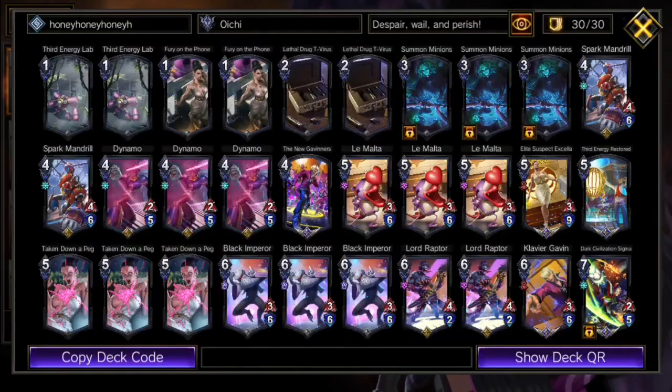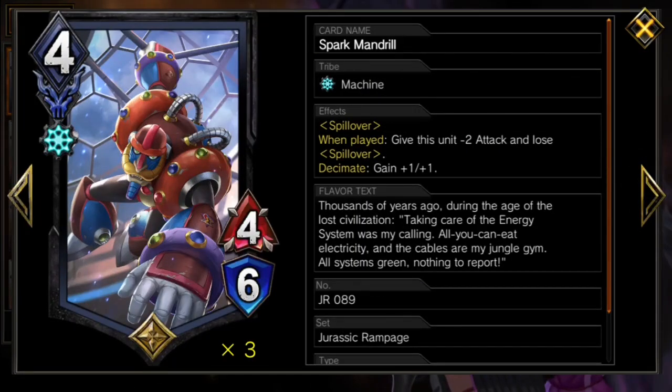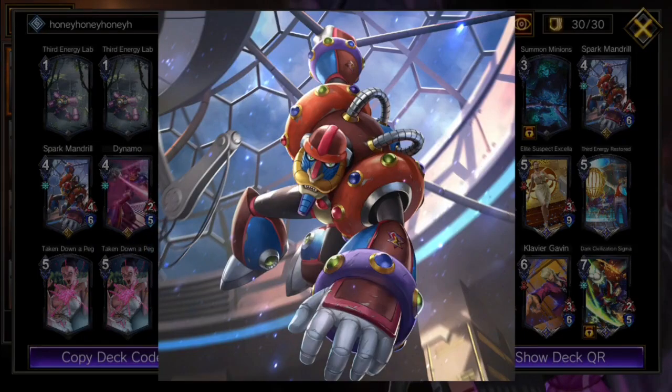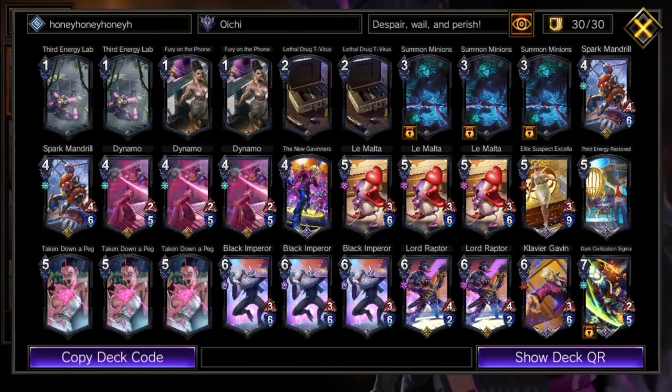To make this somewhat consistent, we have three Summon Maverick, which can also summon the OG Maverick, Spark Mandrill. You can play any other four in his place if you don't have him, but Mandrill kinda slaps — as hard as his theme song. Spillover cleans up, and with that as our core, we are also playing good cards, thankfully.